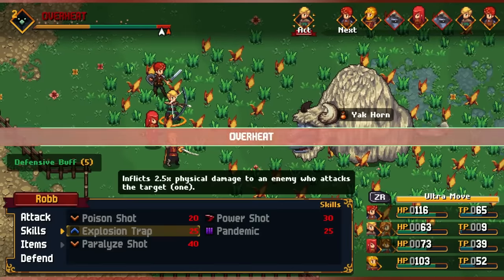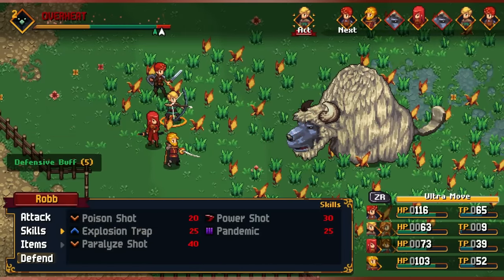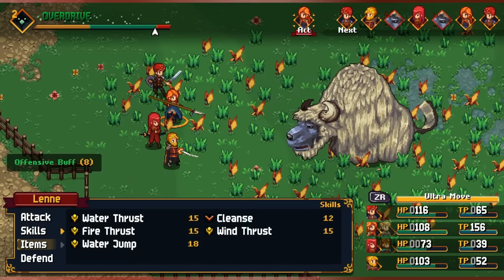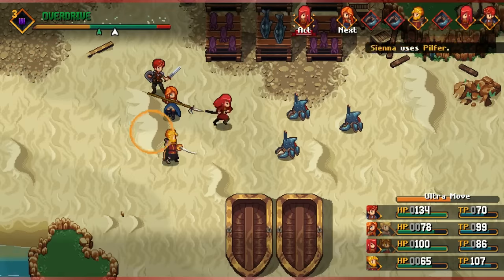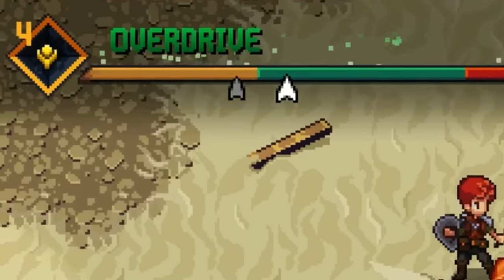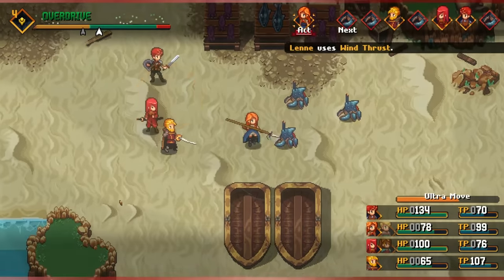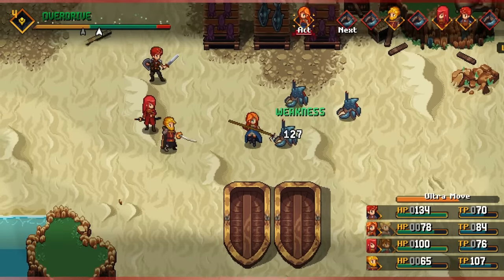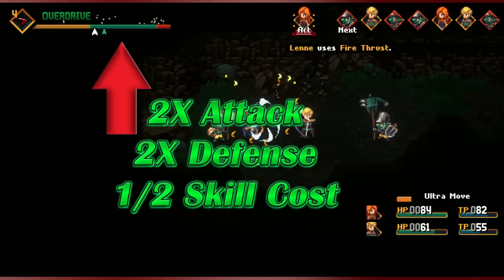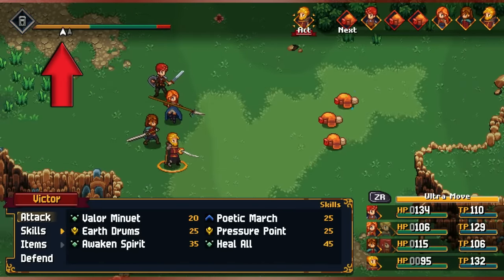Lastly, there's the overheat portion of the bar. When in this segment, you take double damage and nothing else changes. You move between these segments of the bar by performing actions and getting hit. This square in the top left shows you what kind of actions will lower the bar, and the type of action changes once every few turns. So here's the TLDR: any action that's not this will raise the bar. Green boosts damage and defense and lowers TP usage. Red lowers defense, and yellow does nothing.